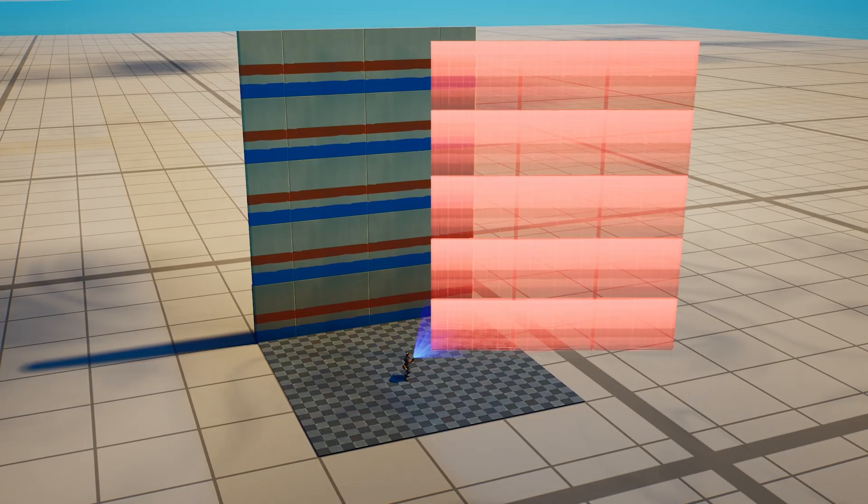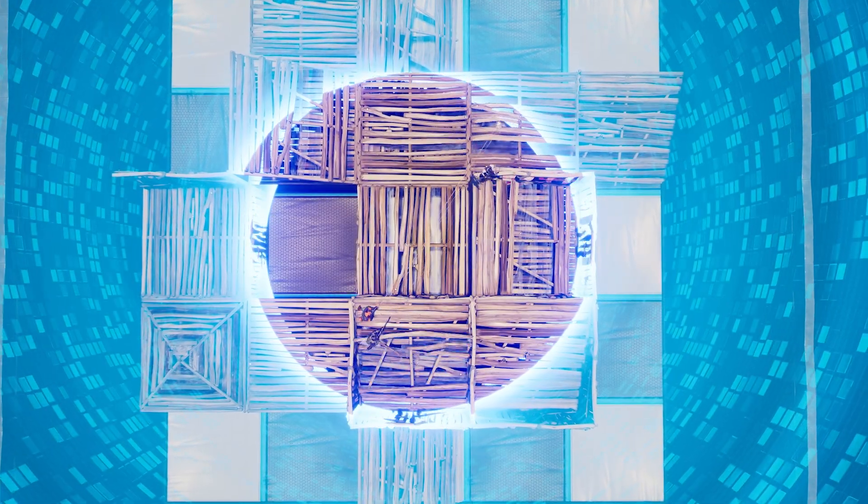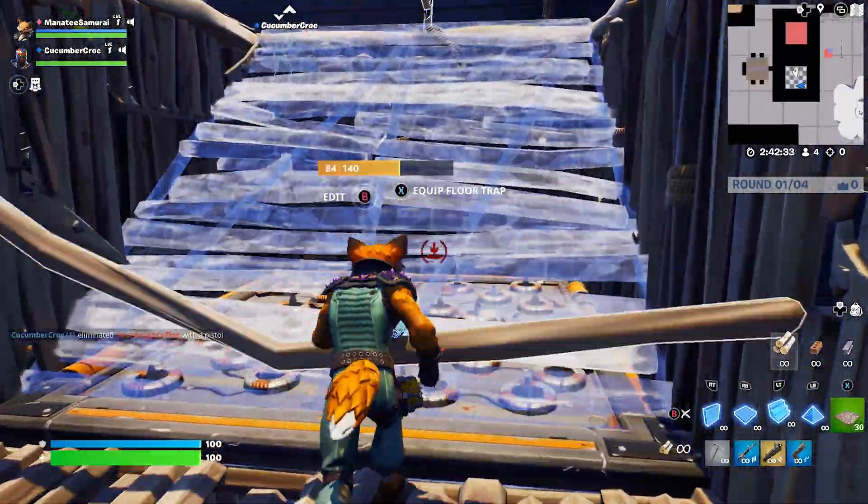When designing your box fight, you can mix in other gameplay types — for example, a shrinking zone like in Battle Royale, or add traps players need to build around.